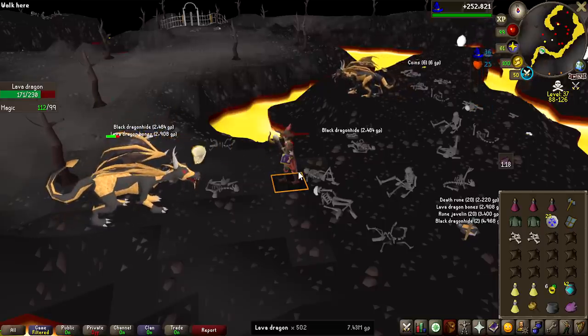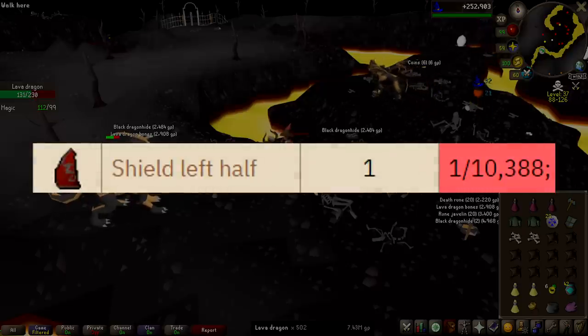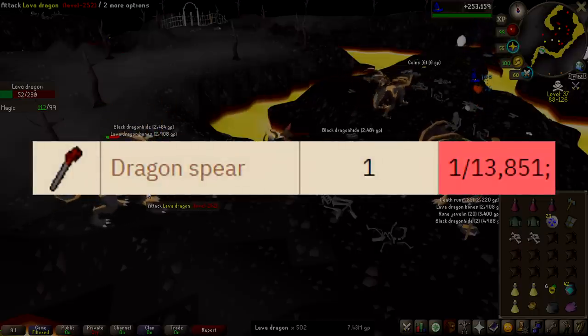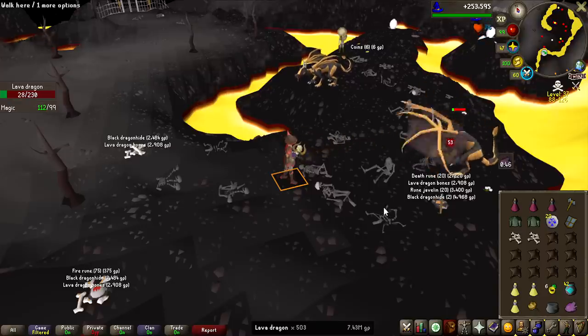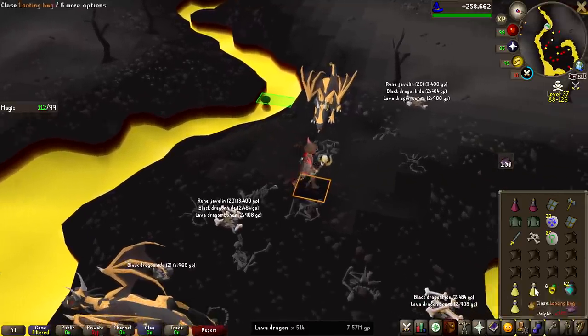I want to mention two disaster drops I never want to see on this grind. The first is shield left half at 1 in 10,388 — slightly more rare than the draconic visage — and the second is the dragon spear at 1 in 13,851. Seeing either of these just means I hit something equally or even more rare than the draconic visage. I definitely just had my longest trip so far.